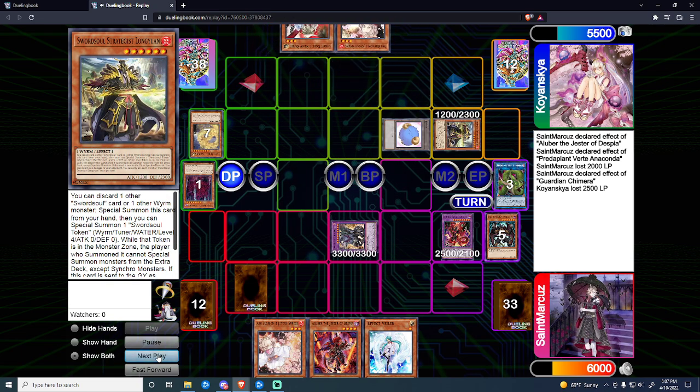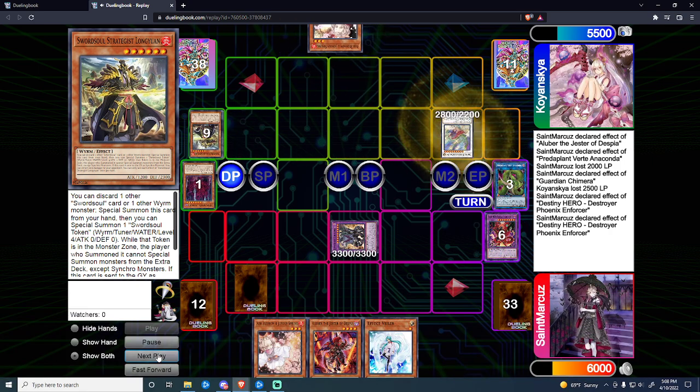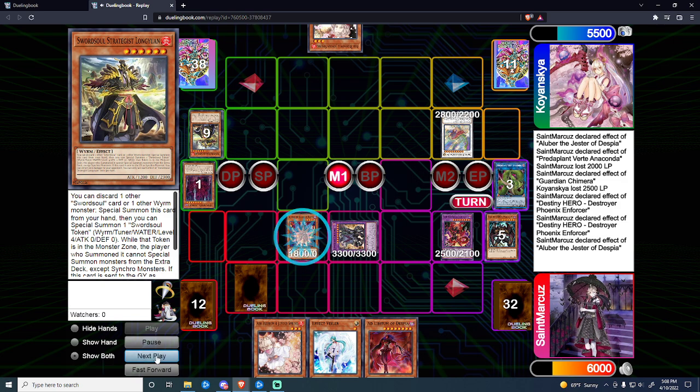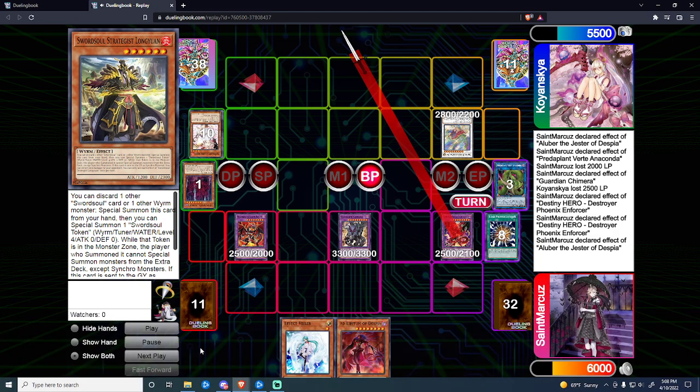He reveals Long Wand going into Token, then I chain DPE and make a Token so that he can't Synchro — he'd need his Normal Summon to Synchro here. He goes into Chaofeng but has nothing much to follow up with. We pretty much put him at a point where he can no longer Synchro unless he Normal Summoned another monster. We go into the full combo. He Ash Blossoms us, so we go to battle phase, Super Poly the Chaofeng, and just swing for game. That sums up Match 1.